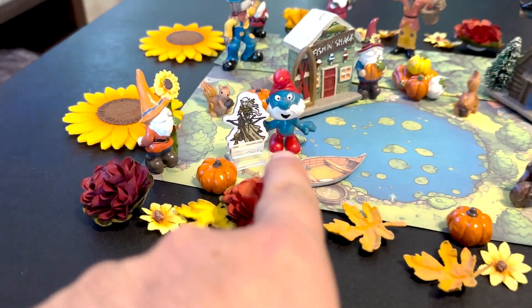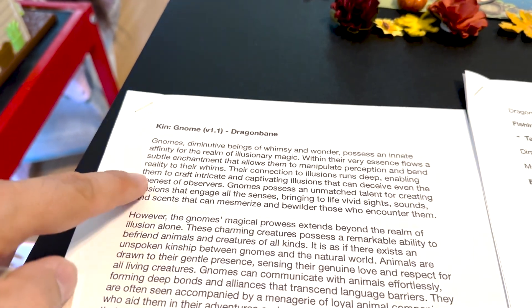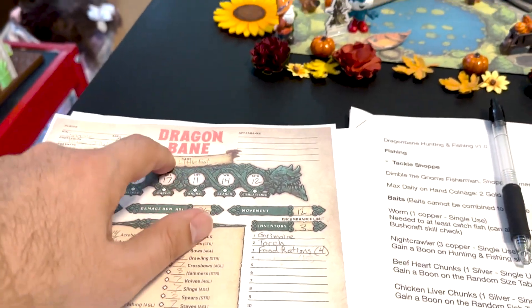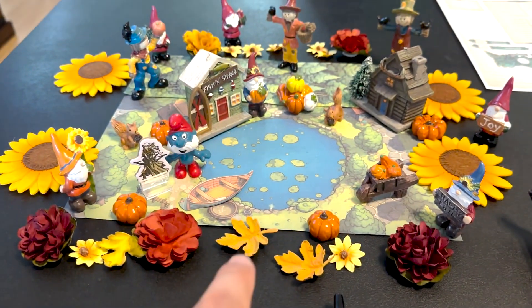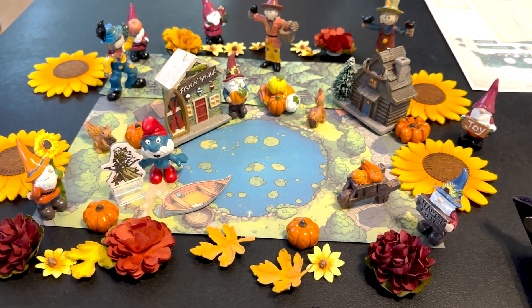I am Papa Smurf. I'm a gnome. I'll put in all these rules if I can remember. I created a gnome kin with the background, spells, magic tricks, and heroic abilities for a gnome. And we are in our gnome village — I'll link up an old video of us walking around it.